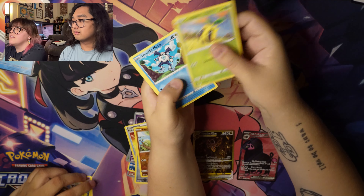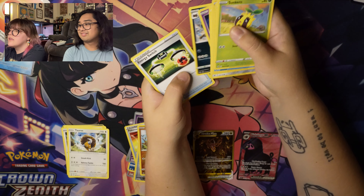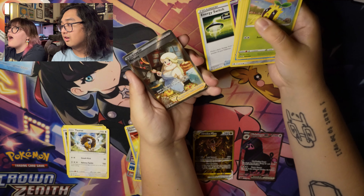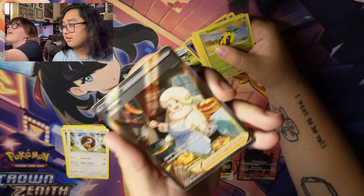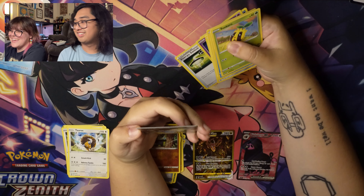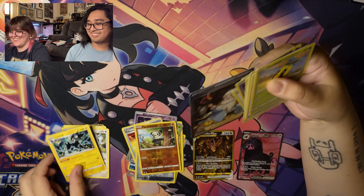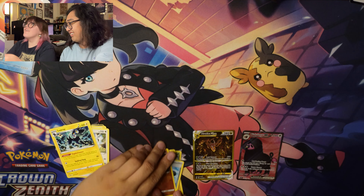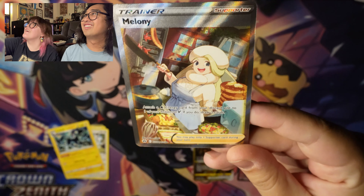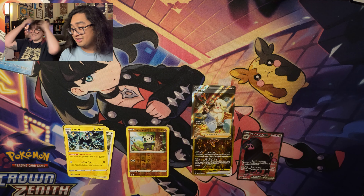I got Sunkern, Galarian Mr. Mime, Shinx, Cricketot, Ponyta, Energy, Lunatone, Clobbopus, Energy Switch — and then full art, alternate art... No, Lillie! Look at her with her picnic sack! And a Luxray. Thank you for your service, Luxray. Oh my gosh, she's so cute! Two points. Two to one.